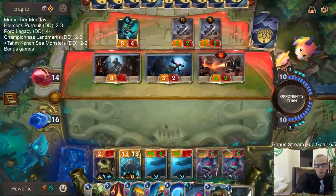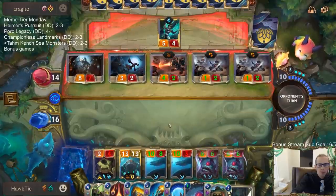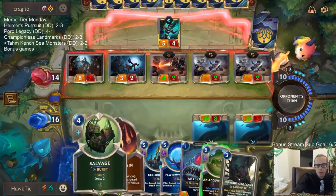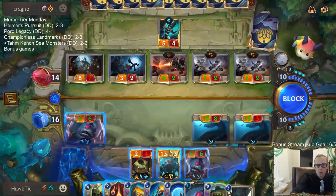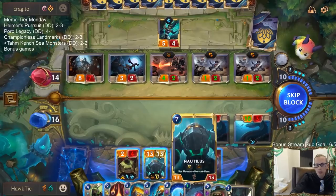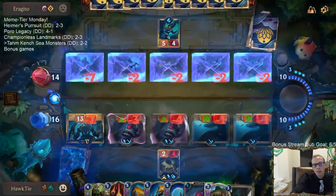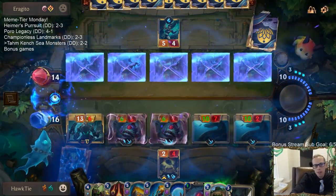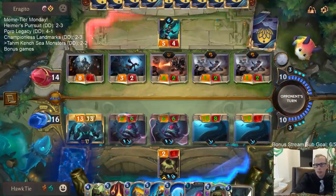Within my grasp. Do we have Nautilus block? Nautilus goes down to seven — I don't want Nautilus to die. I guess we do.